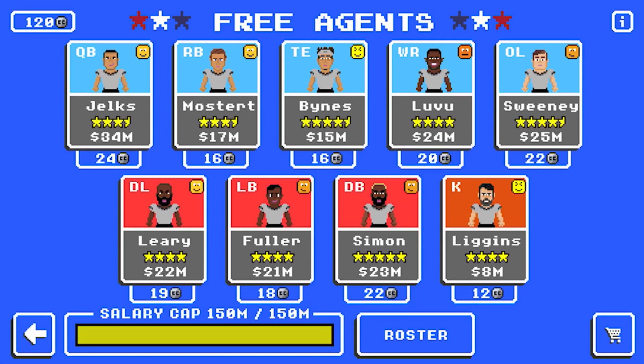To recap the position rankings: number nine, kicker; number eight, offensive line; number seven, tight end; numbers four through six in no particular order are the defensive line, linebackers, and defensive backs; number three is the running back; number two is the wide receiver; and number one is your quarterback. I hope you guys enjoyed this video. If you did, be sure to leave a like. If you're new around here, subscribe for more Retro Bowl content. I'm going to do a franchise series starting March 1st, uploading every single day. Let me know in the comments your thoughts on my position rankings, and if you've watched this far, what team should I use in that franchise rebuild series. That's going to do it for this video — I'm Jay from Skull Gaming Network. Thanks everybody for watching. Until next time, and as always, peace out.